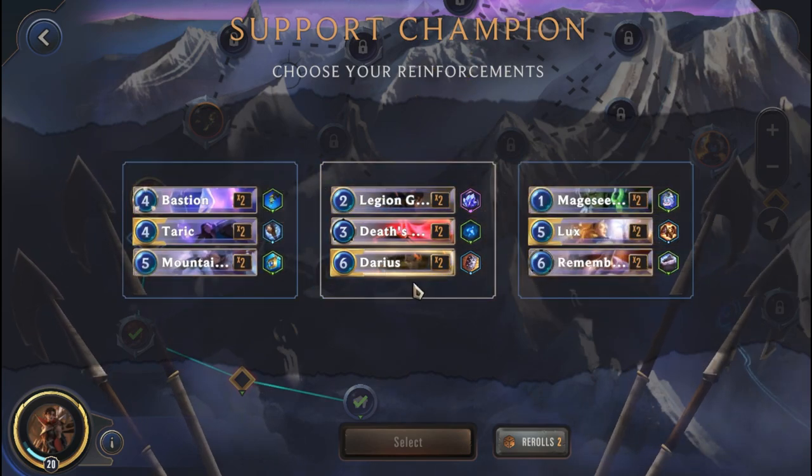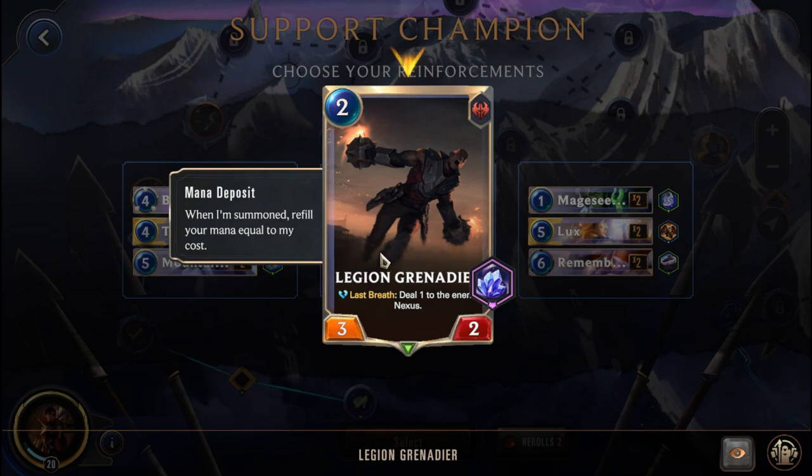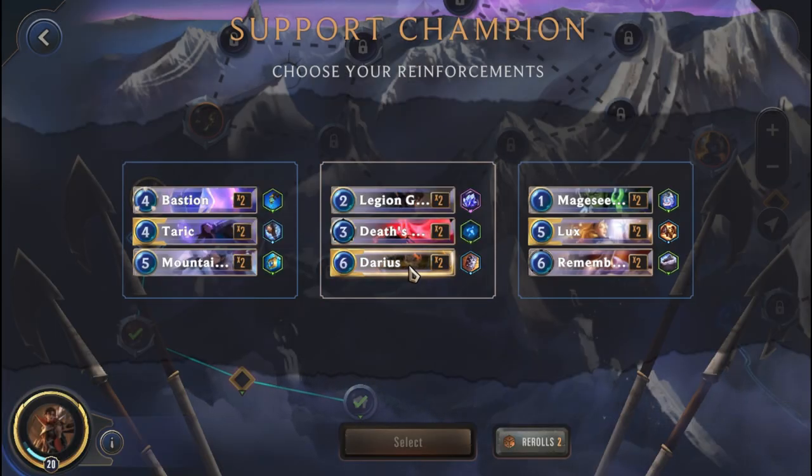We get a Tariff, a Darius, and a Lux for the support champion. I don't really like any of these, but I think the Darius could probably be the best — the Legion Grenadier has a mana deposit and at the same time Darius is fairly aggressive, so it could work well with the Vayne, especially with the Scout. Savage Shield is also not bad, but I think we're just gonna go with the Darius.